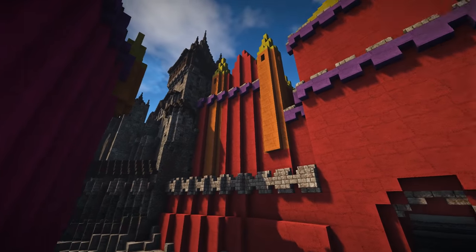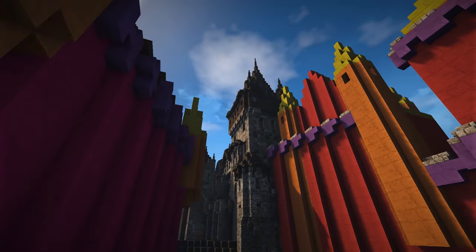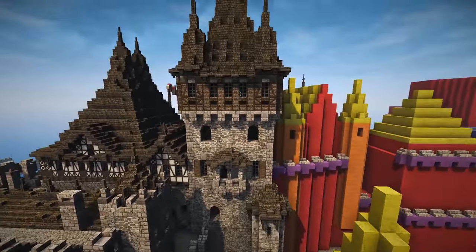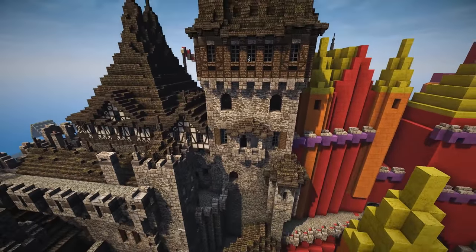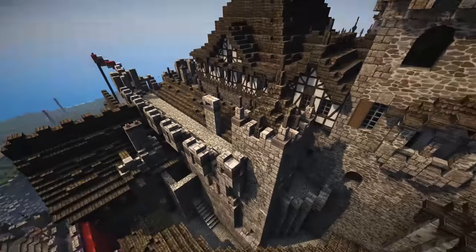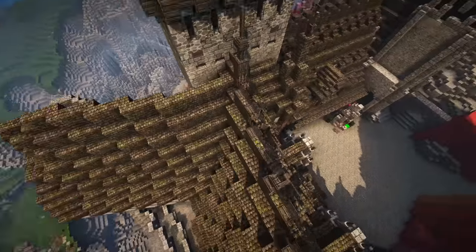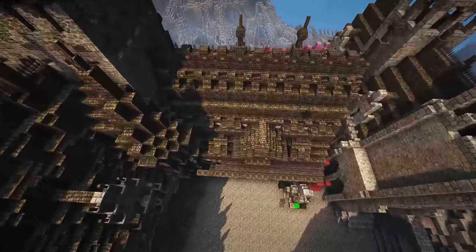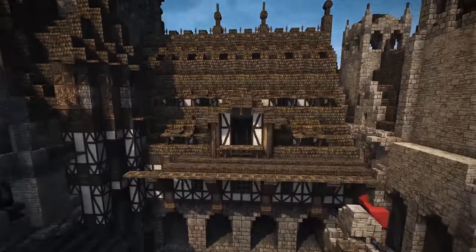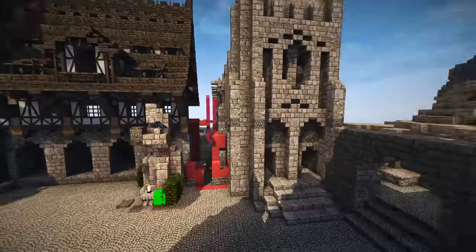You come into the gate. This is the Scholar's Tower right here — this is where the scholars would live. And that tower over there is all barracks, so soldiers would live all in that part. This will probably be a guest building here — maybe even the priests would live in there.